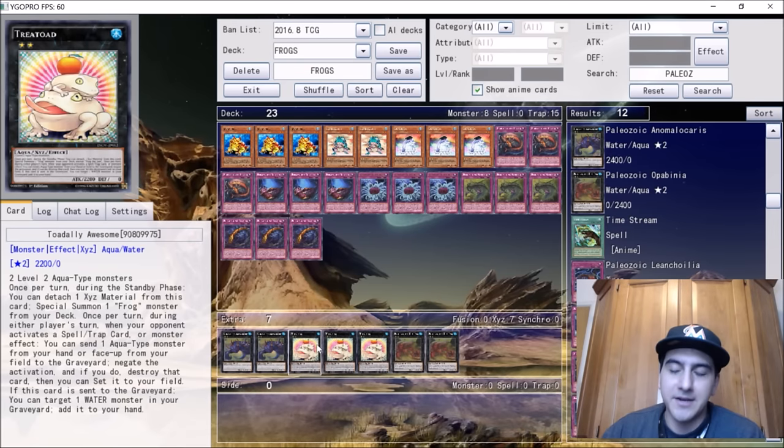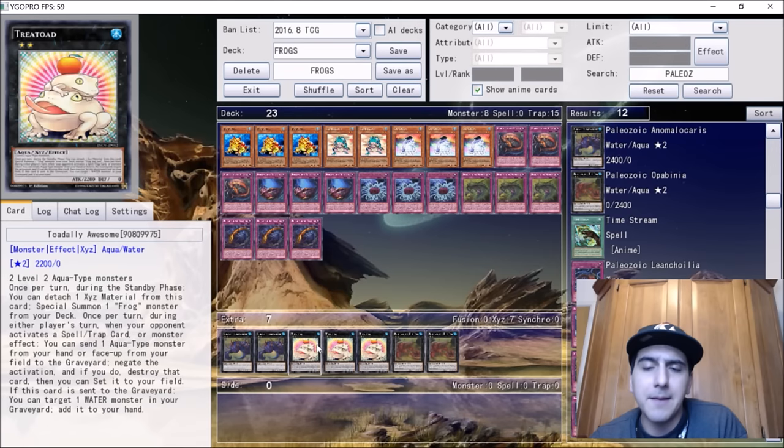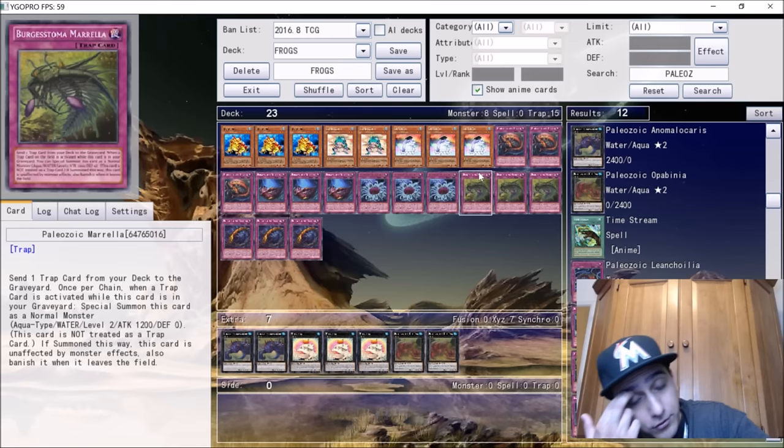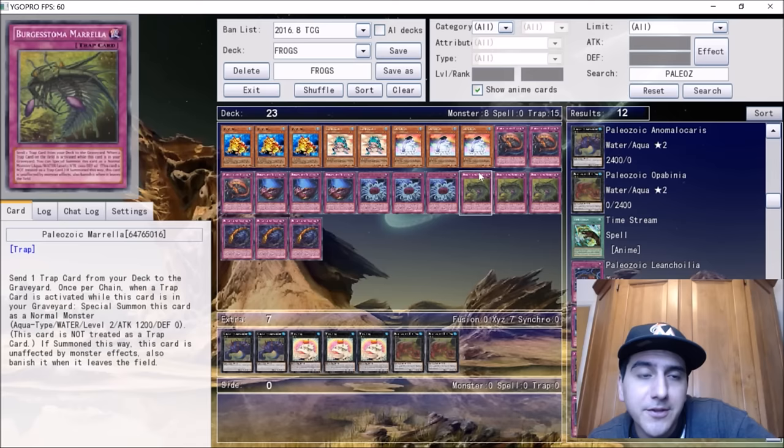People may argue the deck folds to Royal Decree, and that's true, but trap decks have always struggled against decree. People haven't been siding decree as much lately — they've been siding Full House and Twin Twisters for demise decks, and Twin Twisters doesn't really do anything to Paleozoic cards anyway. We're definitely going to see a rise in Paleozoics — you can pick up all the traps as commons, so the only investment is the Toadally Awesomes. For a budget of around 200 or less, that's not terrible.